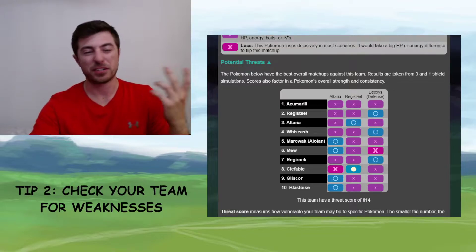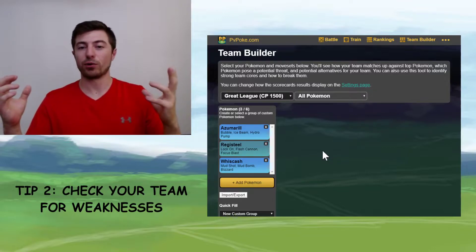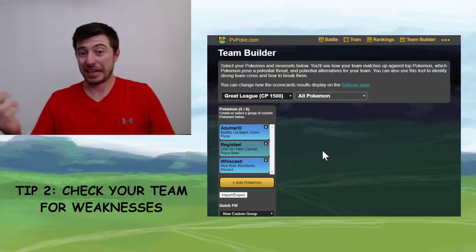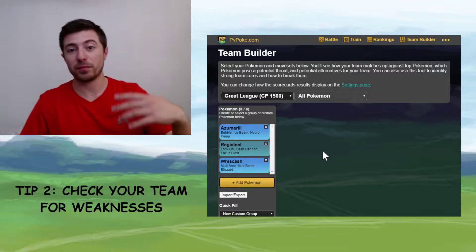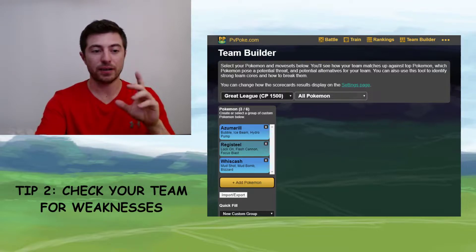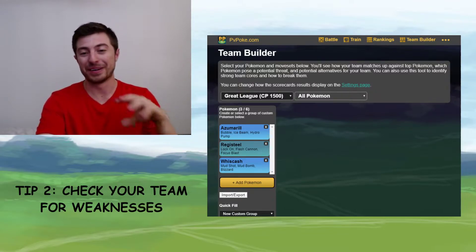Tip number two: check your team for weaknesses. This one's a much simpler one. I've got a team here — Azumarill, Registeel, and Whiscash. Now, if I'm going into a battle thinking those are three really good Pokémon, they are — but if I put them all in a team together, someone brings Meganium and they're going to wreck me. Any grass Pokémon is going to give me a lot of trouble, Meganium especially because it's got Earthquake to take on the Registeel. This is just a super simple one: do a quick mental check of the team you want to use to see if there's any one type or a specific Pokémon that you see a lot that could give your team trouble. It'll save you a lot of time and frustration.